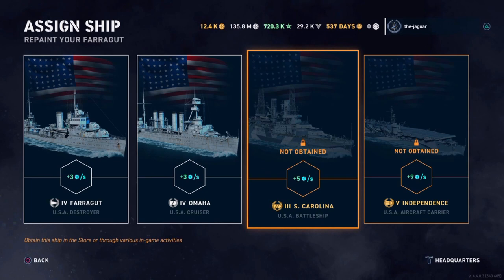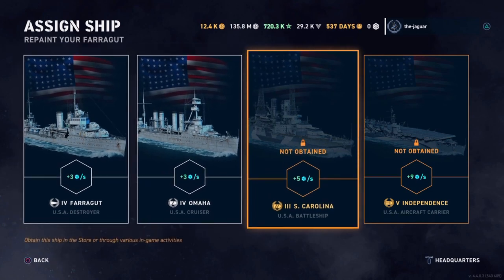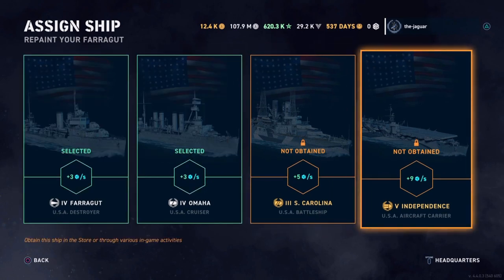I believe it's on Friday the 24th, and as you can see the South Carolina would be the better ship to use rather than the Omaha and Farragut, because it is a five-second boost on this timeline. And if you select the Independence, that is a nine-second boost — so you definitely want to select one of the campaign ships if you have obtained them.